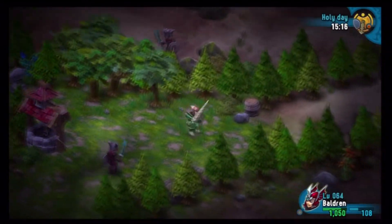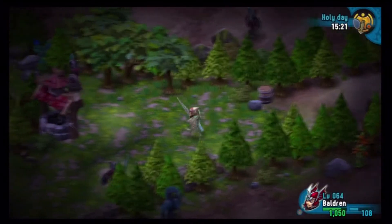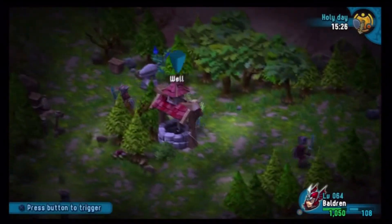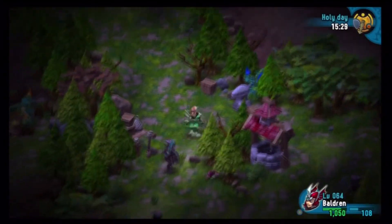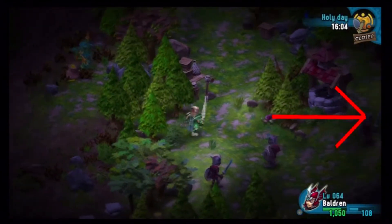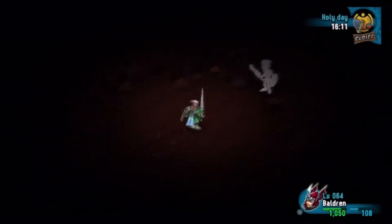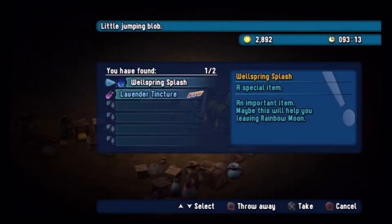This is the last well. We need to wait until nighttime before we can enter it — just walk around. I believe it's at 1600 when nighttime comes. It's been so long since I've played this game. When we get done in this well, we're going to head east of here — I didn't record it, so you're just going to have to believe me. Come down here, fight the guy, and get the last wellspring splash.